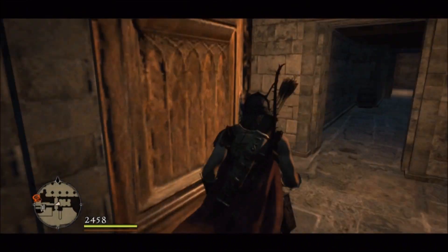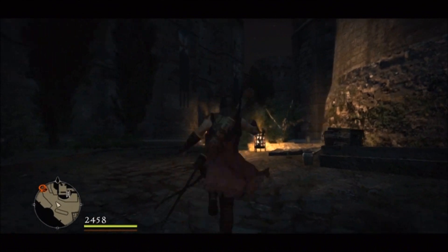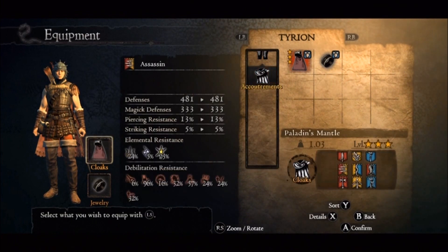Just so you guys know, this is only for people who have copied the Wyrmking's Ring for the duke that you're supposed to give to the duke. I did, because I was like, oh cool, it's got magical properties — I'm going to keep it and give it to my mage, or use it when I become a sorcerer or something. And I gave him the fake one.